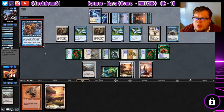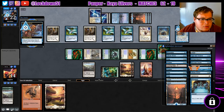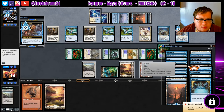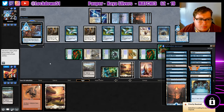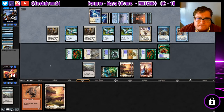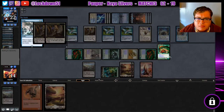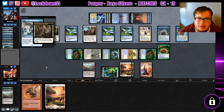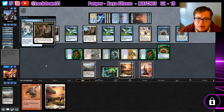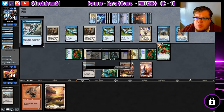What will they return? Wait, can I play around Prohibit? Did I make a mistake there? No — they're getting back Snap. Snap on my Vivalent. My scary, scary Vivalent. And we win.